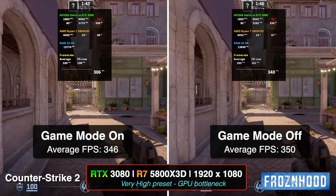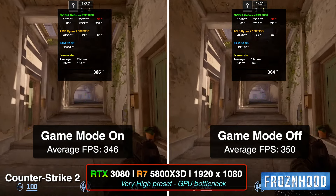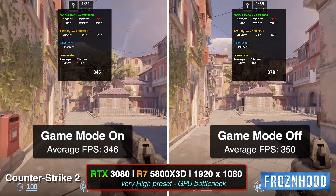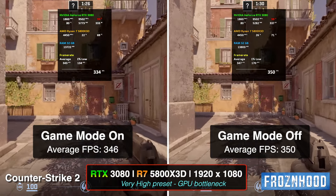Because turning this setting on is often recommended in CS optimization videos, I decided to try it again with both CPU and GPU bottleneck. With such high FPS values, 4 or 5 FPS is not a meaningful difference. But still, the better result is when this mode is turned off.